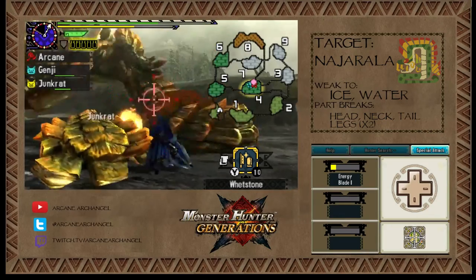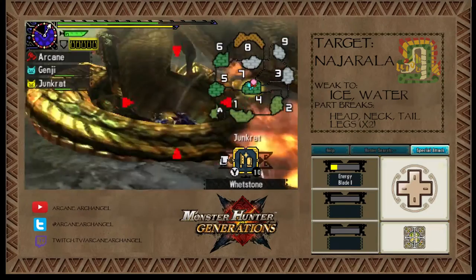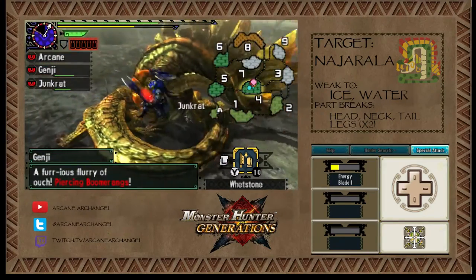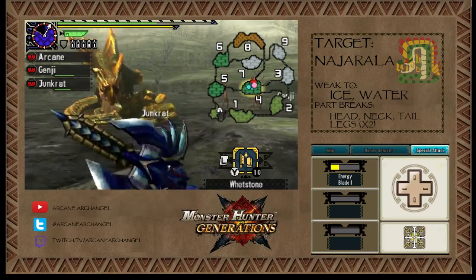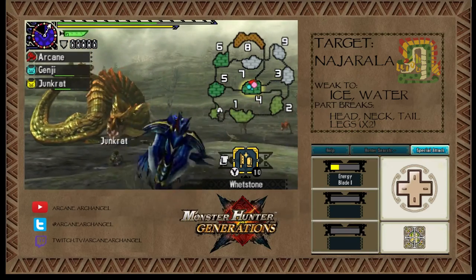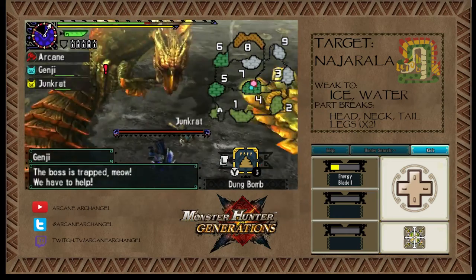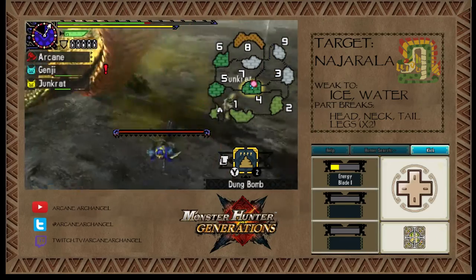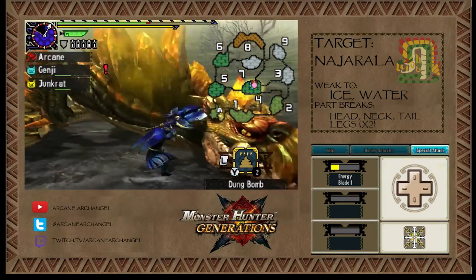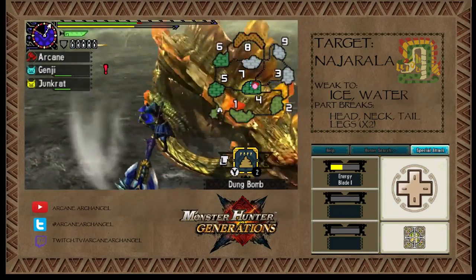I should really sharpen, but I figure he doesn't have much health left. I have a Dung Bomb — I did that on purpose so I could show you what the coil attack looks like. Now he's going to coil up and squeeze you. I'm going to hit him with the Dung Bomb immediately to get out of that. The hitbox is basically that fan part of his tail.